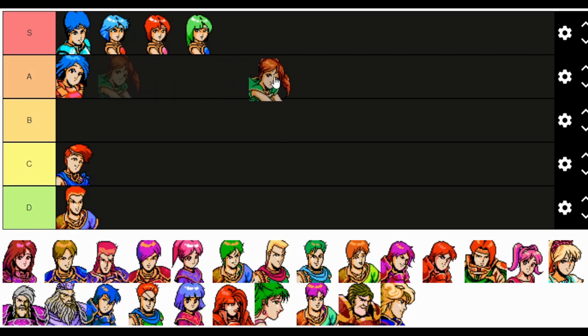Delthea is B tier. She comes in so late that it's hard to really train her, but you also get the magic ring and she has Aura, and is just kind of insanely good as a bomb. The magic ring gives you one-to-five range on all your black magic spells. She's really good in terms of raw damage and raw power — she can melt through knights and paladins.